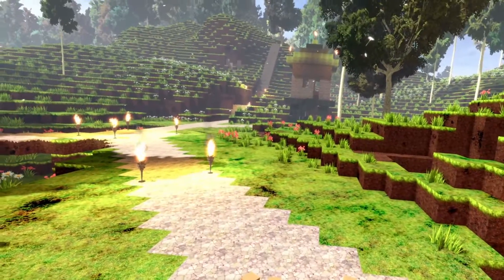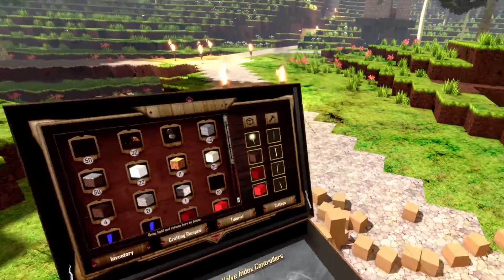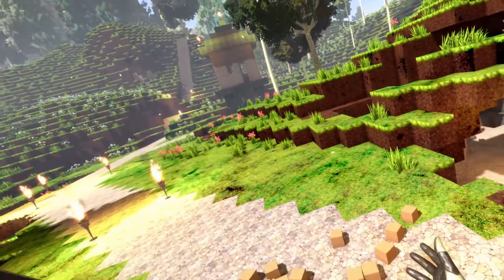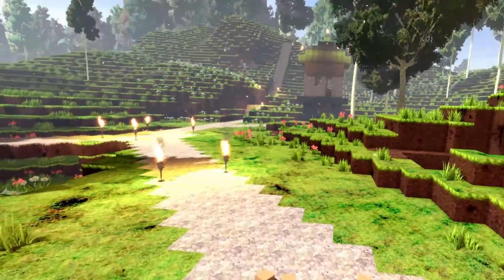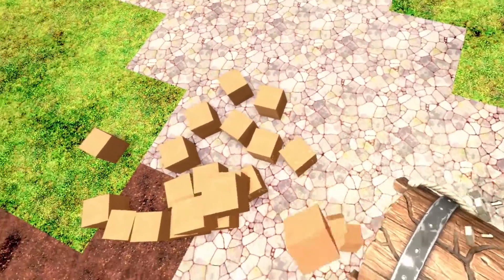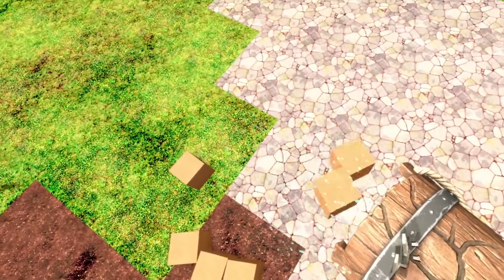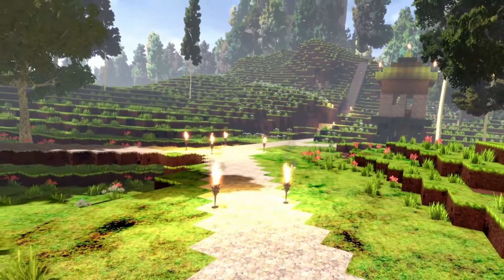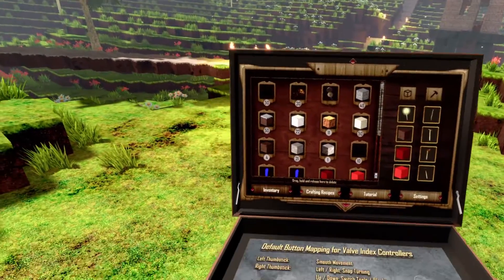It's a nice way to get rid of stuff though, because if you know that you want to delete items, you just have to drop 500 of them in the world and they get deleted. But that's not really an efficient way, because dropping all these items in the world takes a lot of time. A faster way to delete items is just to delete the item directly.